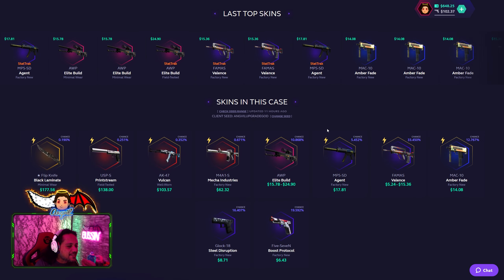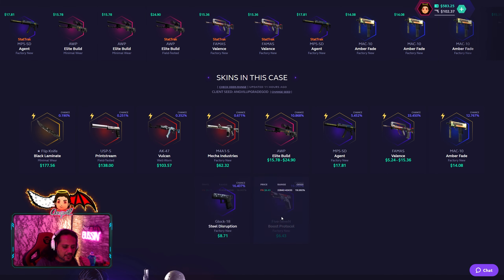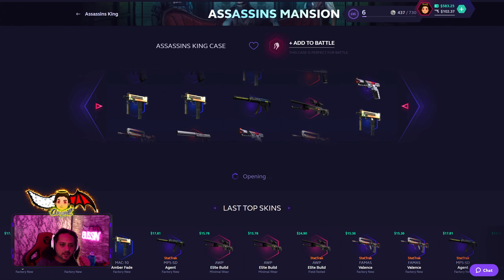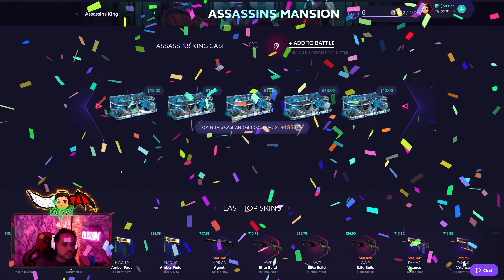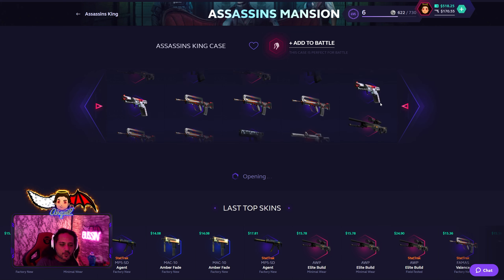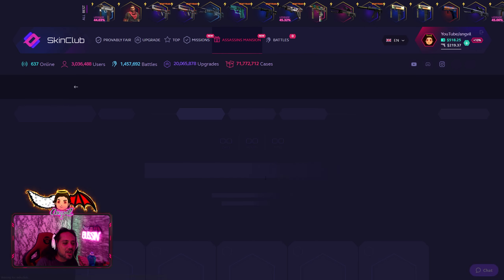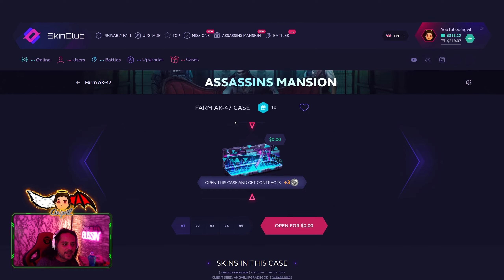Assassin's King — USP-S, flip knife, Black Lamb. Five cases for 65 dollars. Please do not drop me these two items. We went from 65 to 68. I'll do it one more time — five cases. No profit this time, looks like a complete rip. Down to 48 and we get a Money Pack worth three dollars.